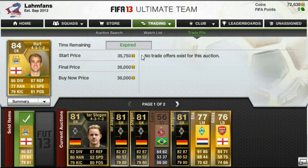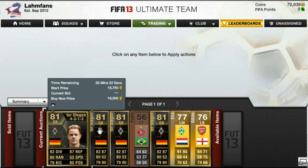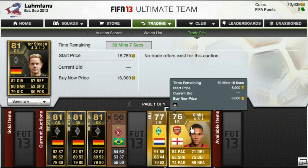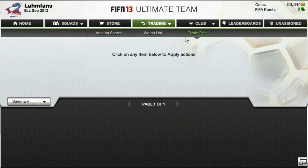It was overall just a very lucky day on the web app, even though it was still a bit buggy. I don't know what EA is doing — it's been two days and the auction house searching parameters bug still isn't fixed.